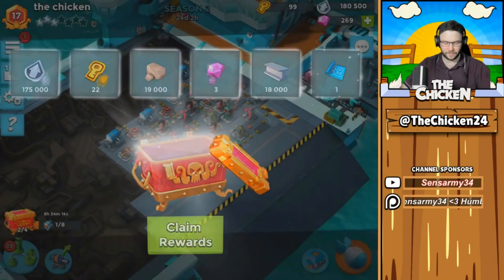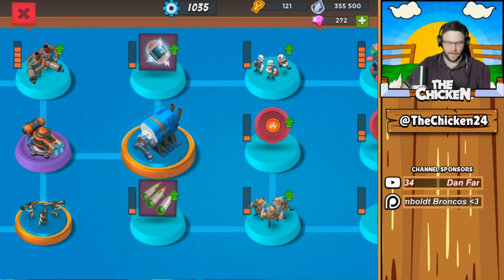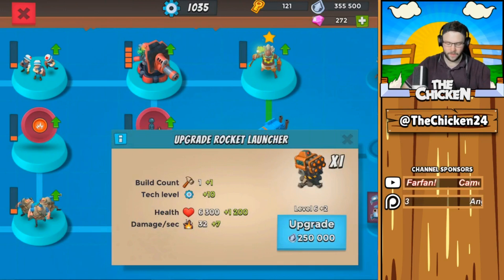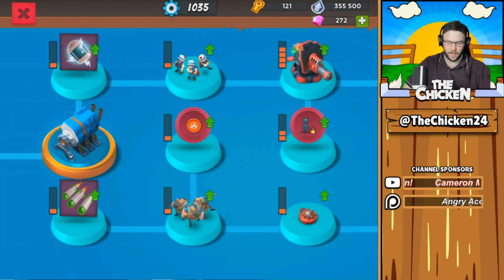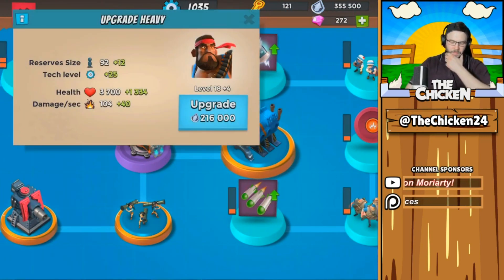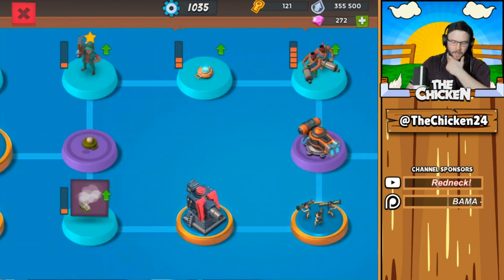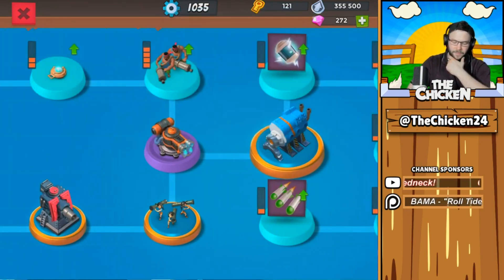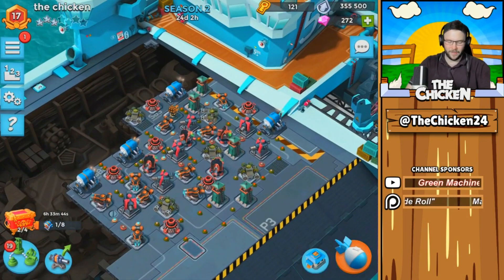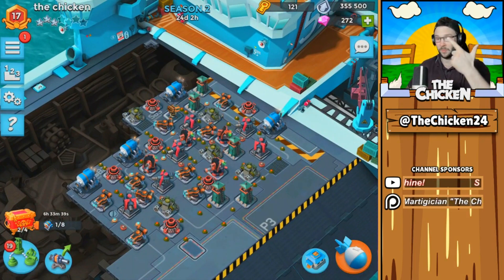Let's crack open this next chest — 22 keys, we can probably unlock something decent. Heavy upgrades — yes, I want that. Rocket Launcher upgrade — how much is that? 250, kind of expensive. Or Boom Cannon upgrade — we're going to do that too. Boom Cannons or Heavies? You know what, I'm going to leave it up to you guys. Let me know down below in the comments what the better upgrade is going to be. I'm feeling like it's probably Heavies, but those max Boom Cannons just look so sweet. Max Heavies or max Boom Cannons — let me know that.